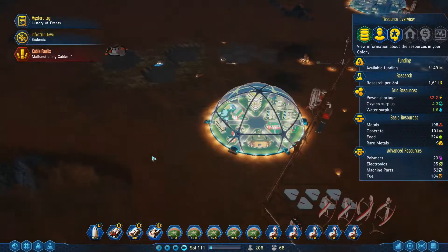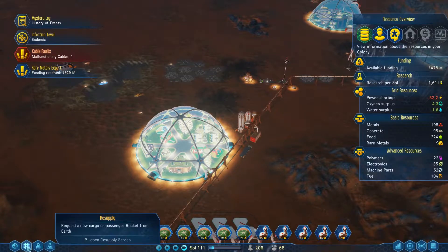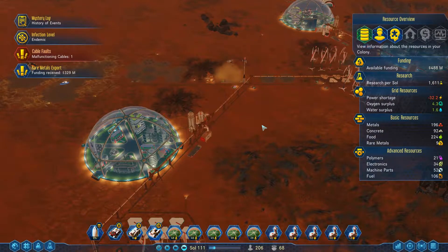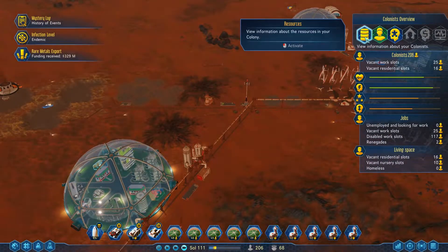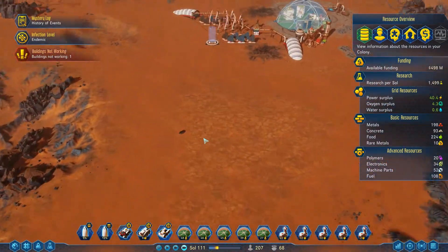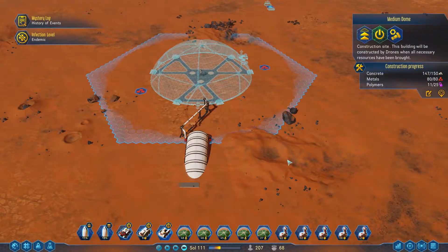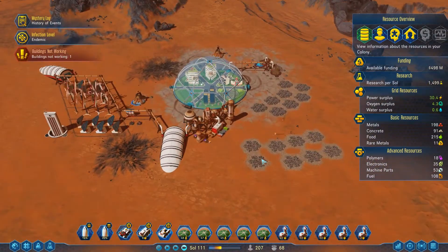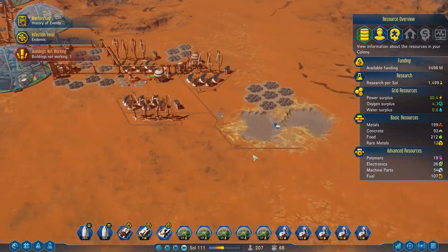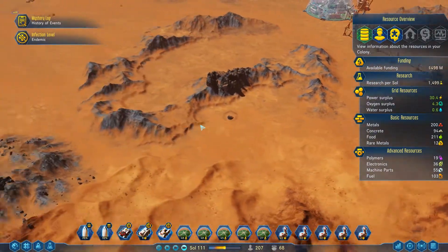Funding received - nice! Rocket is ready to leave, let's do that. You're not anywhere near full but I just want more people. I'll have the other rocket come right back with some more people. How are we doing overall - 25 vacant work slots, 15 vacant residential slots - so we're actually going to need some more housing imminently. We're mostly waiting on polymers over here. Concrete I am starting to worry about, so let's see about building - it might just be worth building that tunnel down here.